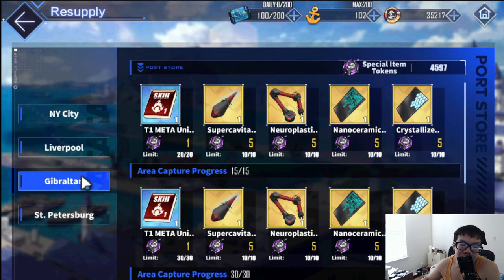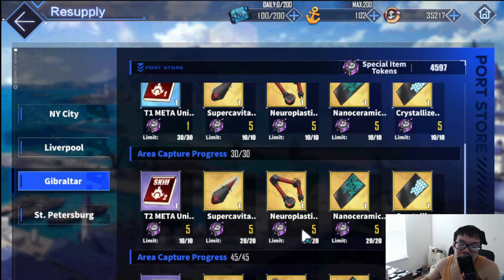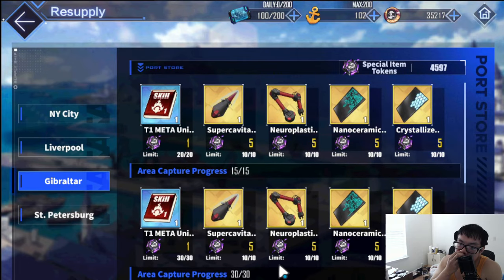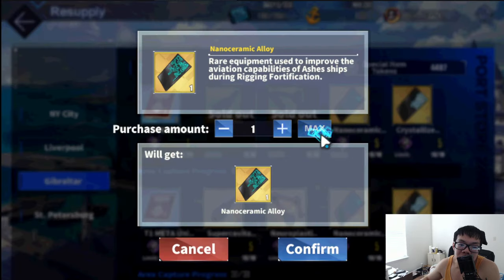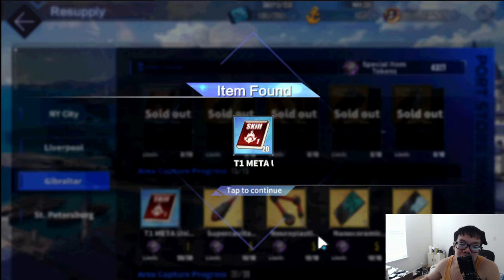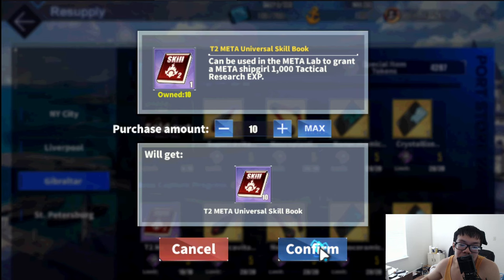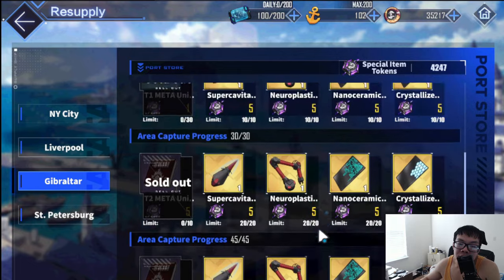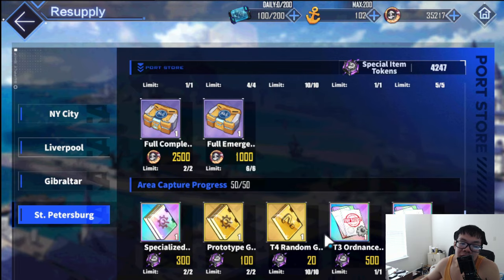For Gibraltar, you could probably skip a lot of these mats since you can get them passively from meta fights. But if you really want, just pick up a light amount — you only need a small number. I'll grab these for collection since I have so many points. More meta skill books so I can skip the grind — definitely do that. Purple ones too, which is nice. If you want to max out meta ship, definitely pick those up.